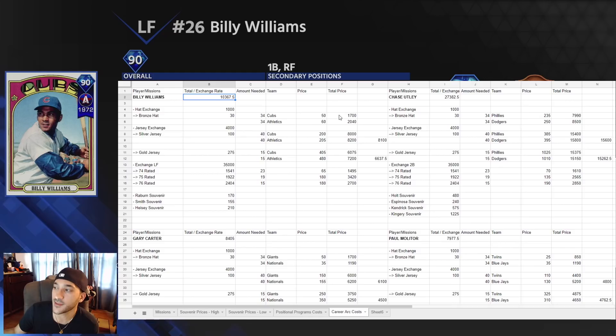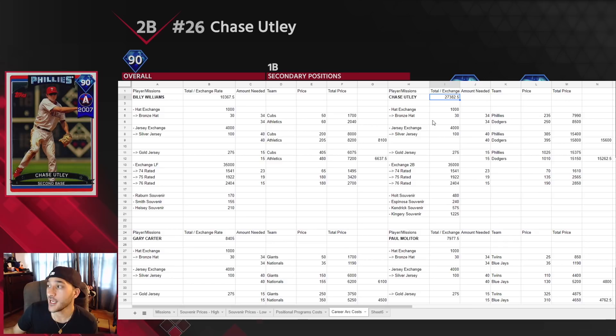For Billy Williams, the Cubs is the cheaper option — 1,700 for the hats. The gold jersey option is actually cheaper at 15 gold jerseys for around 6.6k. For exchanging left fielders it's only around 1,500 for 23 players — much cheaper than 75-rated players at 3.4k or 76-rated at 2.7k. Every stub counts when you're not spending real money. With the program souvenirs included, Billy Williams goes for around 10k.